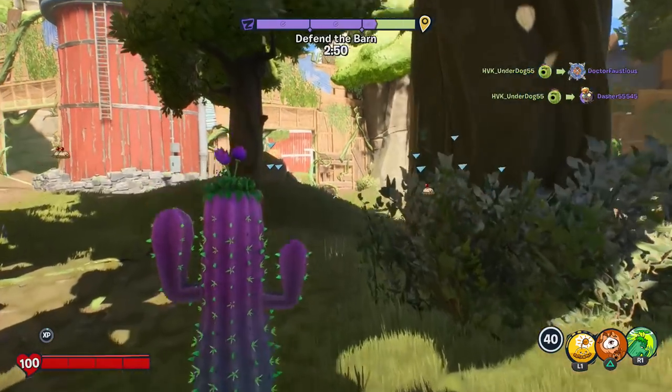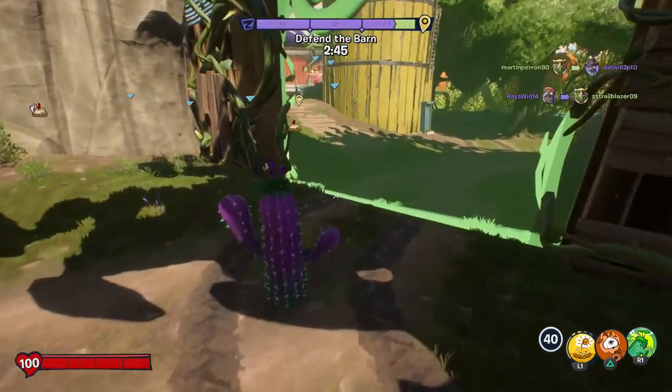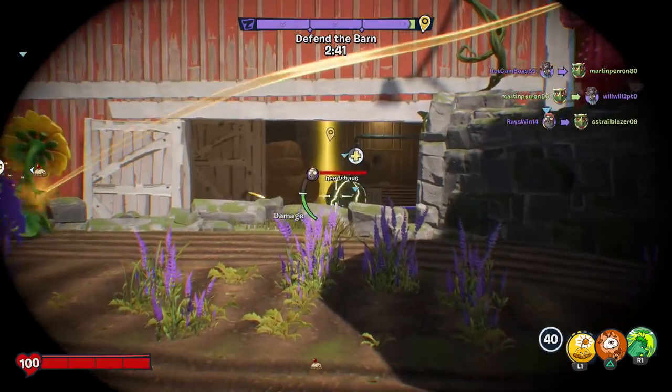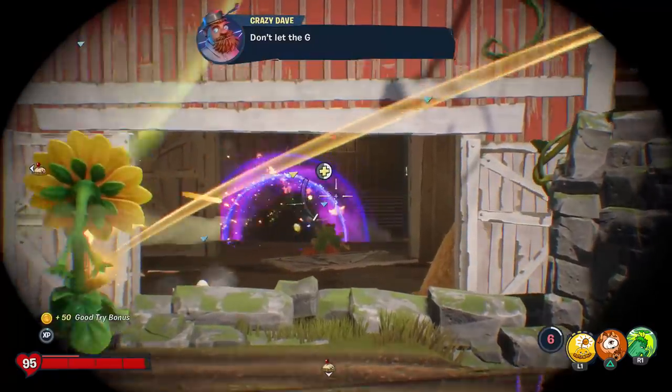I'm not playing super great. We've already gotten six vanquishes — I sort of joined a little late to this one. The zombie team is clearly pretty qualified with how fast they're storming through this, so I think the overall result is not too bad so far. I tried to get that imp, got him but not all the way. Darn.